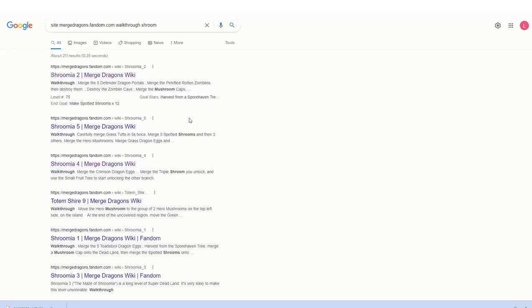An additional tip is to use a specific Google query for the wiki, where you include the word 'walkthrough' and the specific item you want — in this case, for example, 'shrew' — and it will list up the levels. You will have to go through them and look up which ones have a low chalice level, but this way you can easily figure out which level to go into, and then figure out that specific item you need.